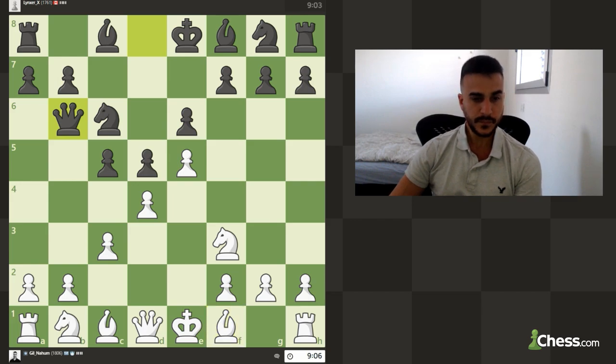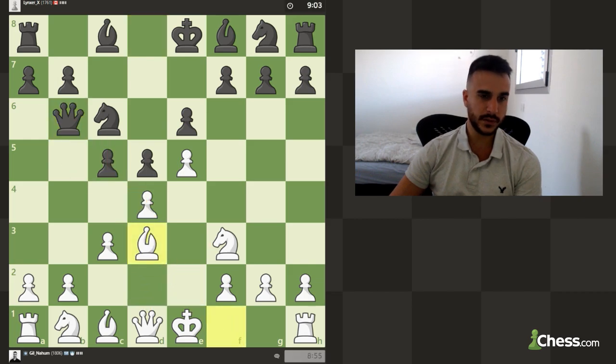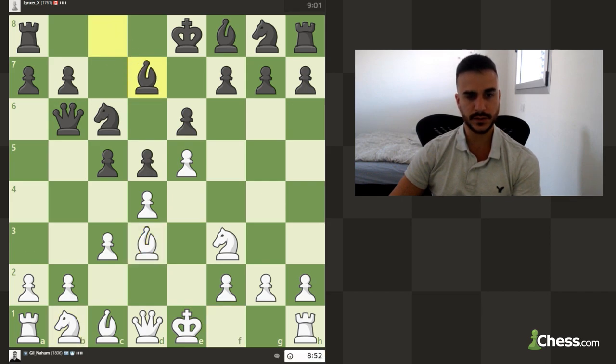Now we can go bishop d3. The idea is that if he's going to take, I take, and he takes, and I take — it doesn't really win a pawn because you have this check and you win the queen. Now at this level I guess he is not going to fall for that line, so I'm not really sure we'll see that happen.